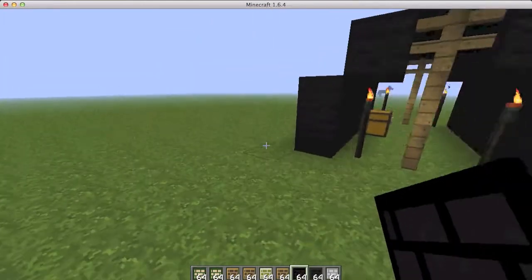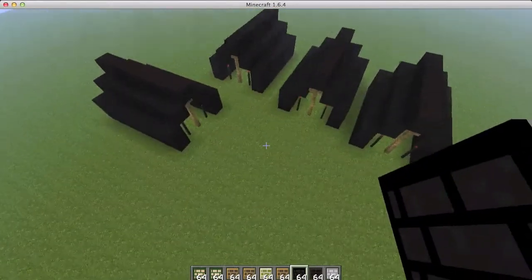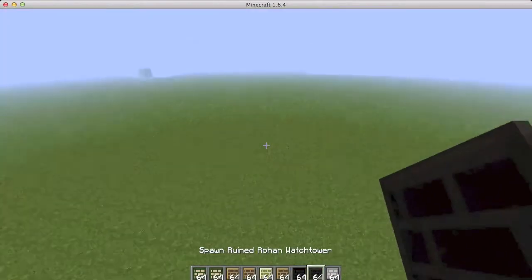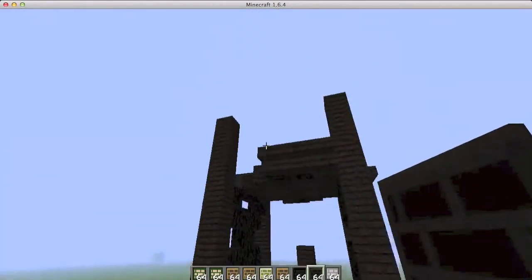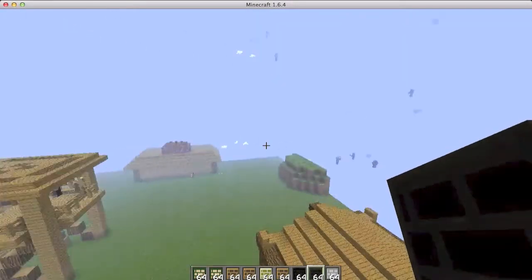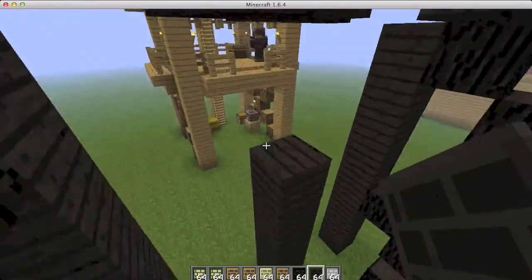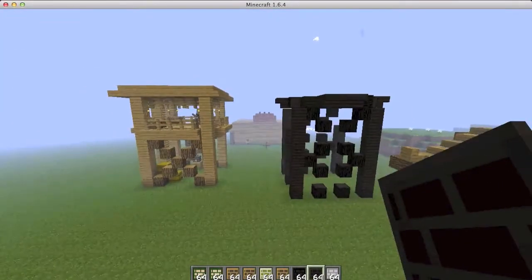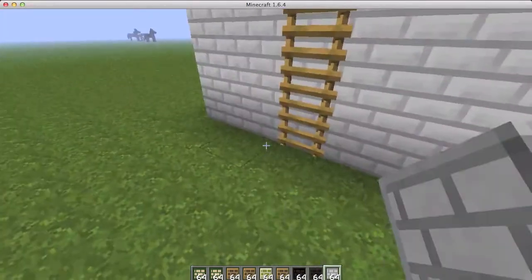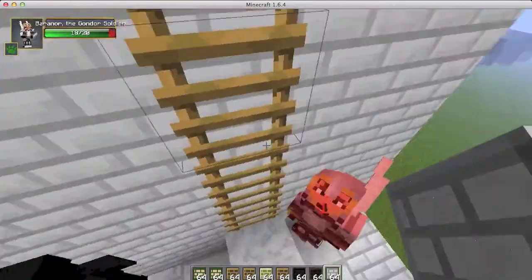Now the orc tent — a nice little tent. You can spawn a bunch and it won't lag your game too much because they're tiny structures. Then the ruined Rohan watchtower — they always seem to ruin them. Some urks came down, burned it, it went all charcoal-y and looks like this now. Before and after!